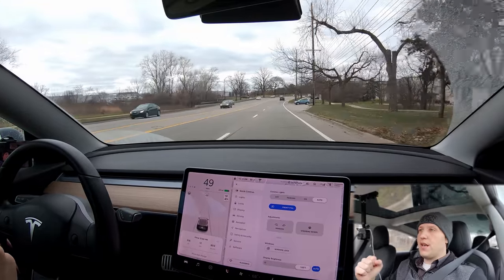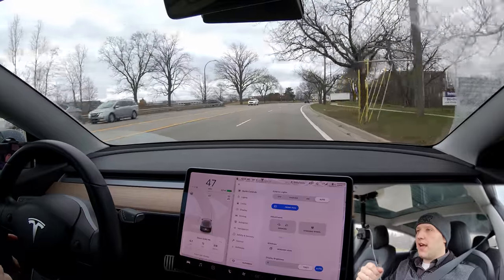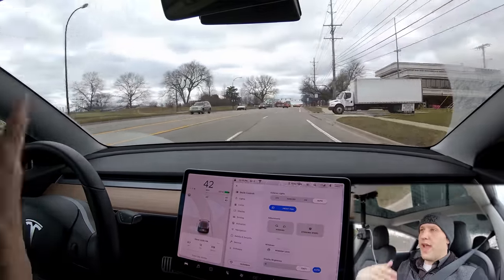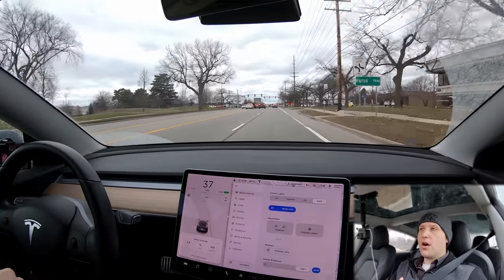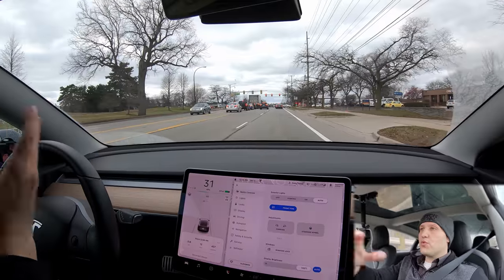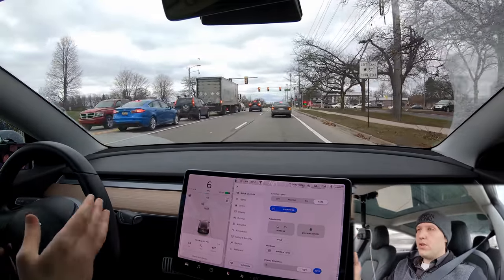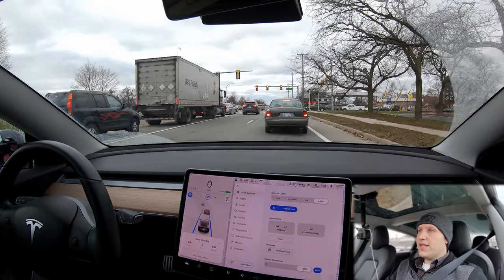Tesla actually uses map data for their stop signs and stoplights — that may be surprising, but that's how they're detecting these things. There's a user called GreenTheOnly on Twitter who hacked his Model S to do full self-driving where it would react to stop signs and stoplights. He found that if the map wasn't correct, the car would see them but wouldn't react because it needs that map confirmation. So it can be difficult to really know if a stop sign is mapped or not.